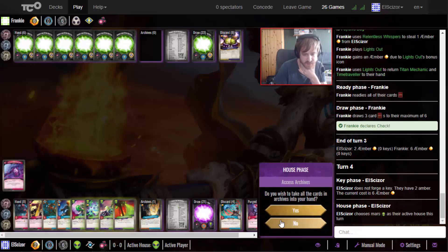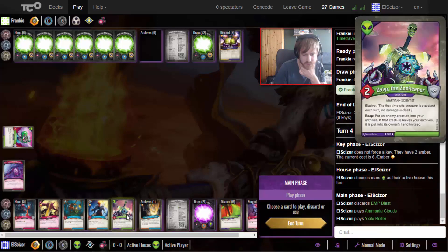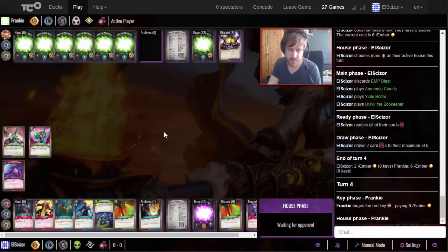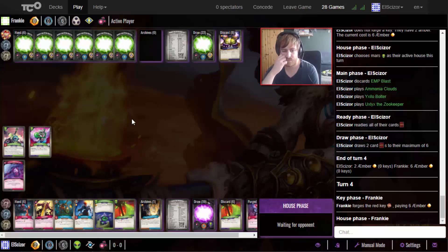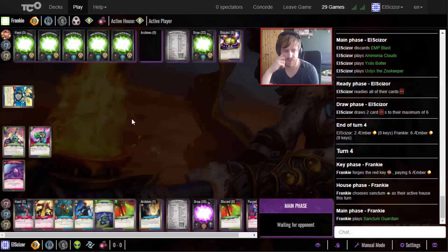I go with Mars - discard this, play this, play this, play this. Playing Logos makes the key cost one less. Now my discard is not looking very strong. We do draw two Mars cards back which is kind of sad. Still, we can get all our Logos and draw two more cards and hopefully get something good. We could also just go with Mars again - getting the Biometrics Backup on Time Traveler is nice. This is definitely a weakness of the deck - I don't have great amber control.